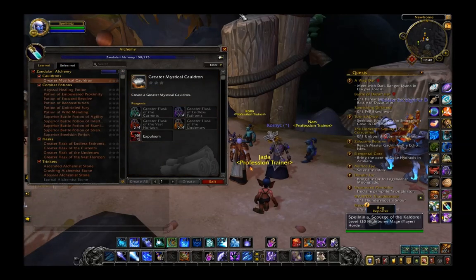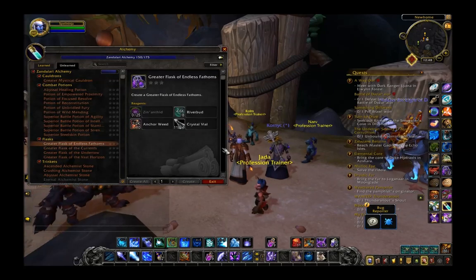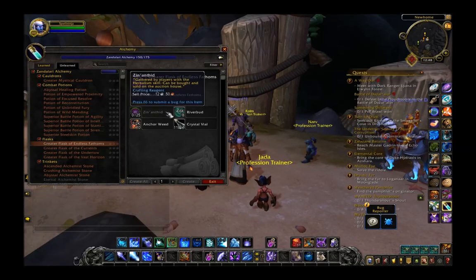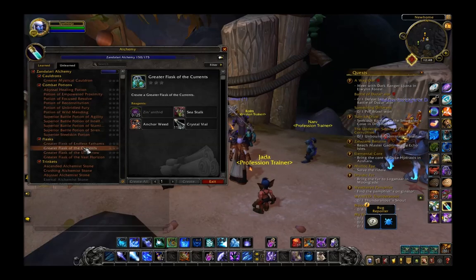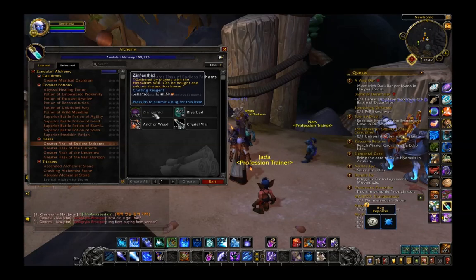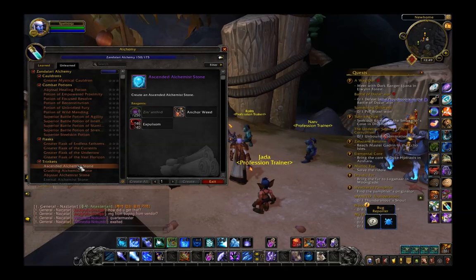Lastly, alchemy. We have greater flasks, which look like they're going to take the new Xenanthid herb plus some anchorweed plus some riverbud. Another flask takes sea stalk, siren's pollen, and star moshe. So each flask is going to take a bit of the old herbs but also a lot of the new herb — they won't require the old flask.